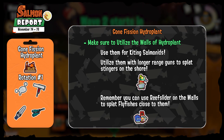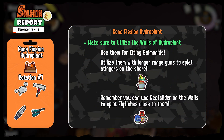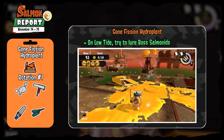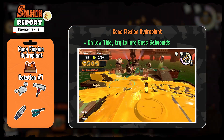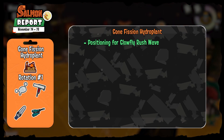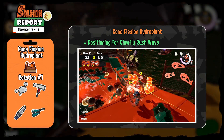Remember the awesome trick with Reef Slider: if Fly Fishes are near the edge of the wall, you can actually slide next to them and the explosion will be on the same level, causing a splat and taking care of a nasty boss. For low tide, luring becomes incredibly important on low tide Hydro Plant — if you keep rushing to the other side of the bridge, Salmonids will get stuck with all the eggs and it will be increasingly difficult to collect them. Let them get closer to the basket. Also practice positioning for Glowfly Rush waves on the bottom right platform near the basket.